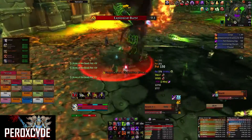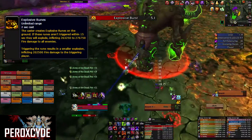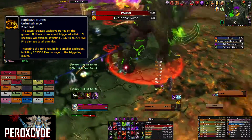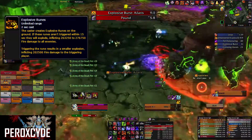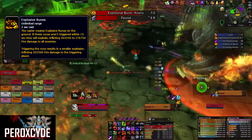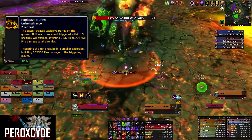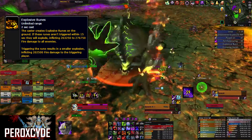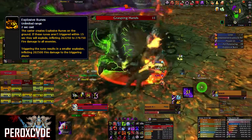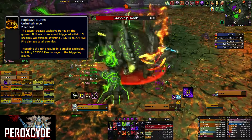When he jumps into the yellow pool he gains and empowers the Explosive Runes. When triggered they reform ahead of your movement from where they were triggered. The best way to counter this is to bring them all to the middle — make sure you're positioned forward from where you step on them to clump them up. I highly recommend using Rogues for this because they're fast and can use Feint or Cloak of Shadows to reduce a lot of damage.